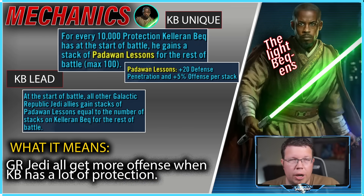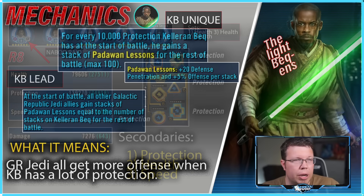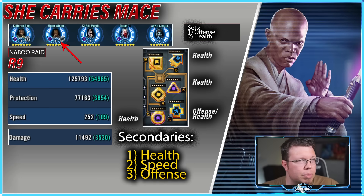The other mechanic to point out — you can pause and read this if you like — but essentially Keleron Beck as lead wants as much protection as possible. Once he has all that protection, he turns that into more damage for his friends and himself. So as much protection as possible. As far as modding goes, you can screenshot these — these are the stats I had when I did my attacks. Keleron Beck has tons of protection, some health and speed. Relic 9 would be really nice to get that extra 6000 or so protection for him.